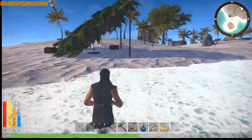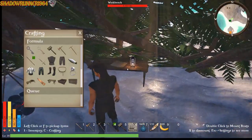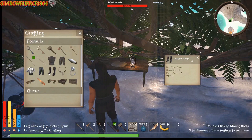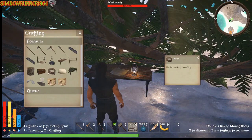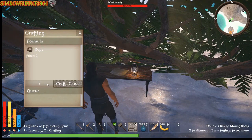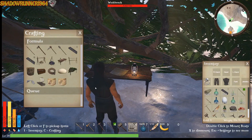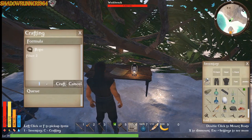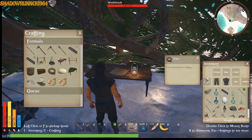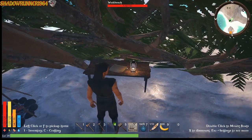Up here to the workbench and we can make a carpenter's bench — we need five rope, and we have five rope. Okay, if we can make five right quick... nope we can't make five. Why ain't it letting us? Oh, because I don't have any room, that's why. So we'll go over here.